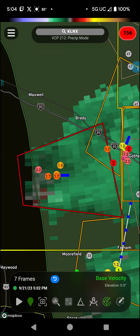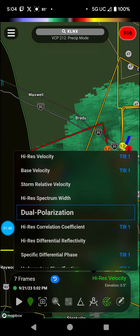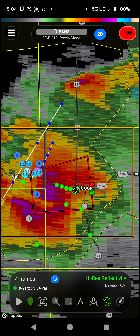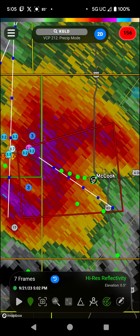Rotation — high res — it's right here. And then CC: might actually have one on the ground. It's always good to assume that they are on the ground. But right now the main threat appears to be McCook, and it looks like you have to tap this one to get a different radar.